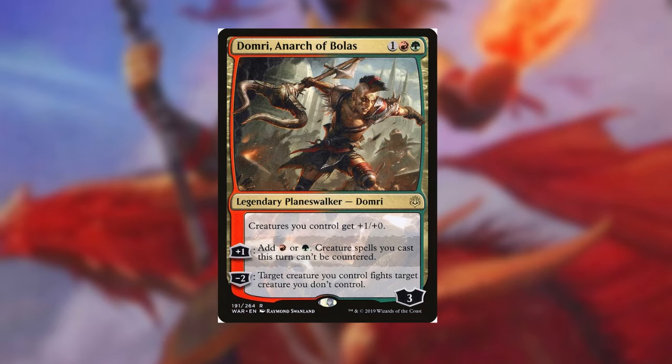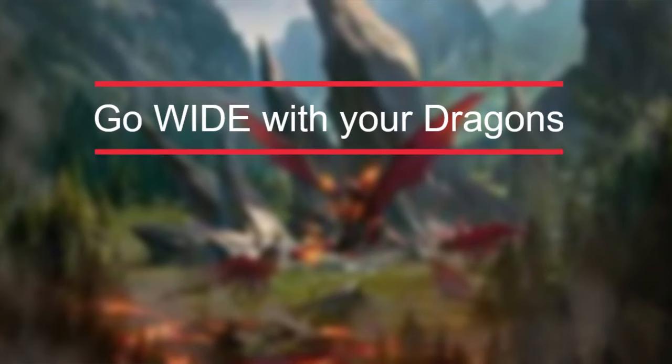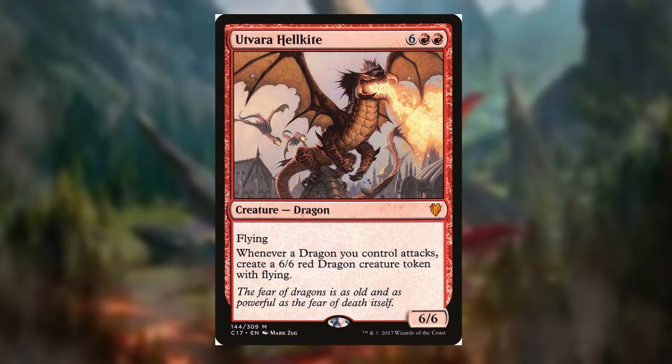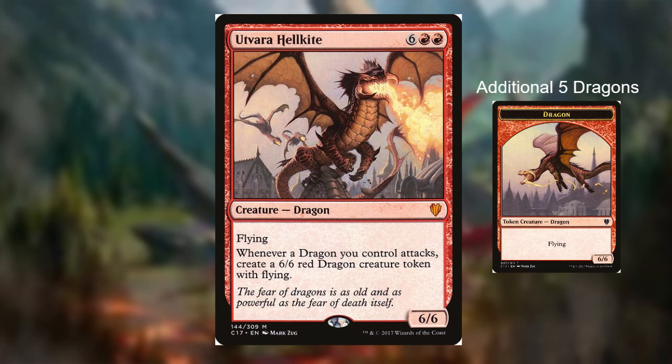Now for the actual dragons in the deck. Because Atarka grants all dragons we control double strike, we want a lot of dragons on the battlefield — going wide with tokens. Utvara Hellkite is a big nasty dragon I've seen take over games: the more dragons you swing with, the more dragons you produce. Swing in with five dragons and you get five additional 6/6 red dragon creature tokens — the multiplier effect is absolutely insane. I also want to mention Lathliss, Dragon Queen: whenever a non-token dragon enters the battlefield under your control, create a 5/5 red dragon creature token with flying, and she pumps your other dragons.